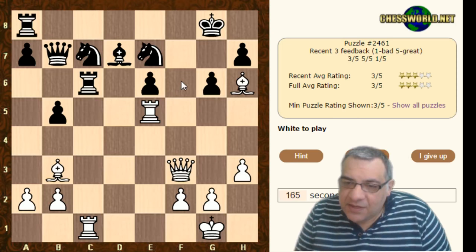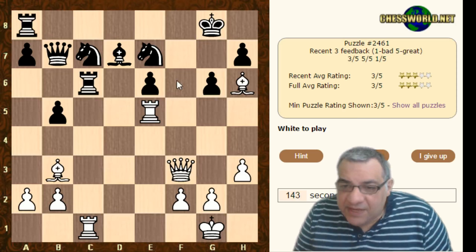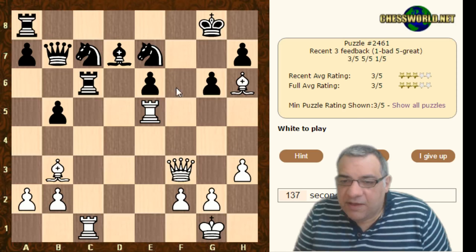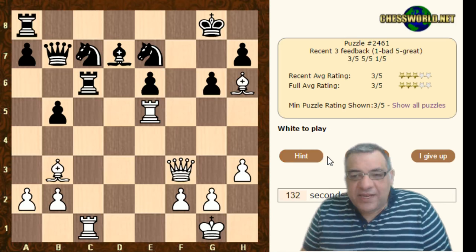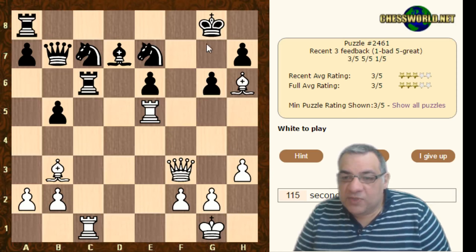I've noticed another idea: just Queen f6 - ignoring all that stuff on this diagonal and just trying to mate on g7. If Knight f5 as an example, there's Rook takes f5, and that is really dangerous threatening Queen f8. If takes, takes, then Queen g5 check. So Queen f6, Knight f5, take, and we're going to mate on g7. Actually Queen f6 is a lot more convincing than the other stuff.